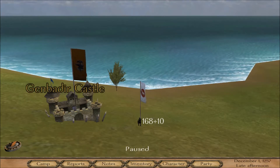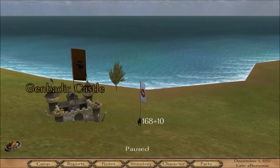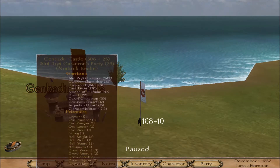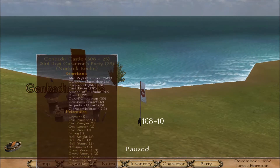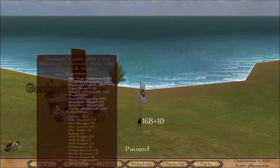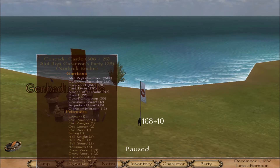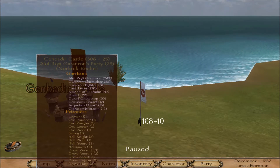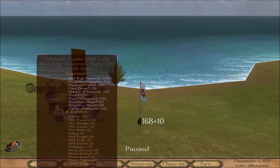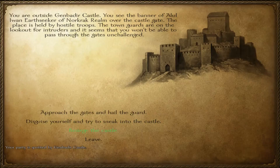Welcome back to Fantasy Calradia. In today's episode we are going to be sieging Genbadir Castle with its intimidating 331 people. A lot of them are low tier units, and as mentioned at the end of the last episode, there are some pretty sweet war slaves for us to rescue and put to work. Let's get this siege started.